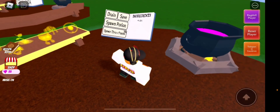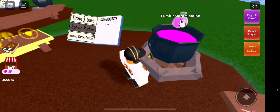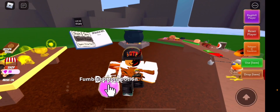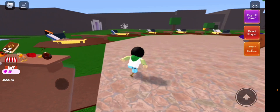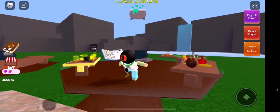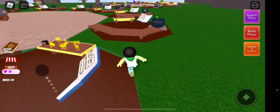It says 'Caden' right here, and then we get the Fumble Bottom Potion. Let's use it and see what actually happens. This is probably his Robux character, and that's what happens — that's how you get it.